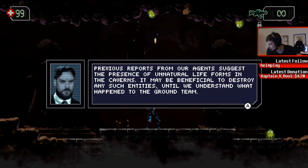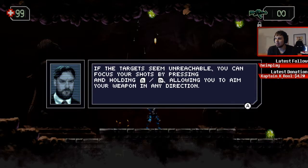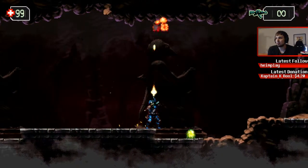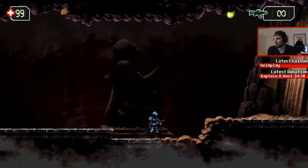This guy talks a lot, he needs to shut up. Previous reports from our agents suggest the presence of unnatural life forms in the caverns. It may be beneficial to destroy any such entities until we understand what happened to the ground team. If the target seems unreachable you can focus your shots — but I was already doing that. Thanks anyway. All right, here we go.